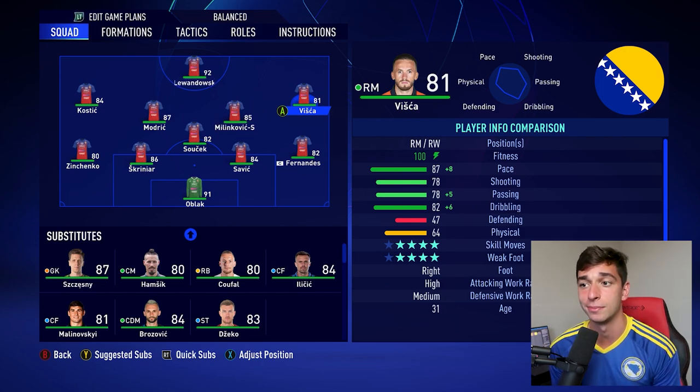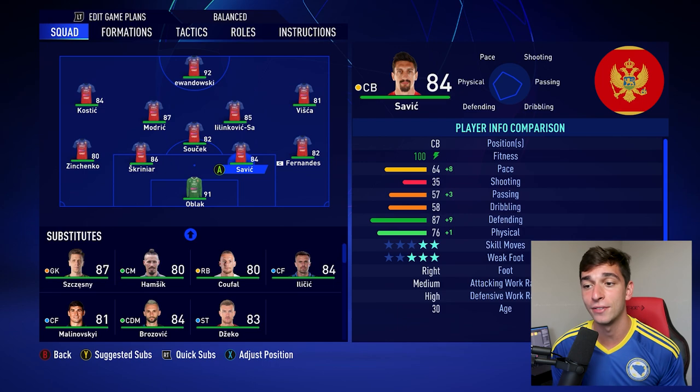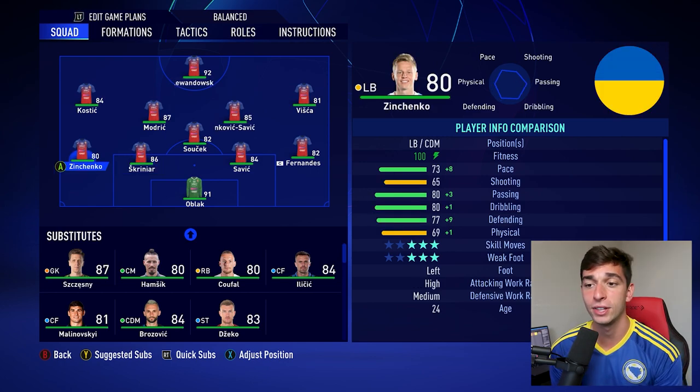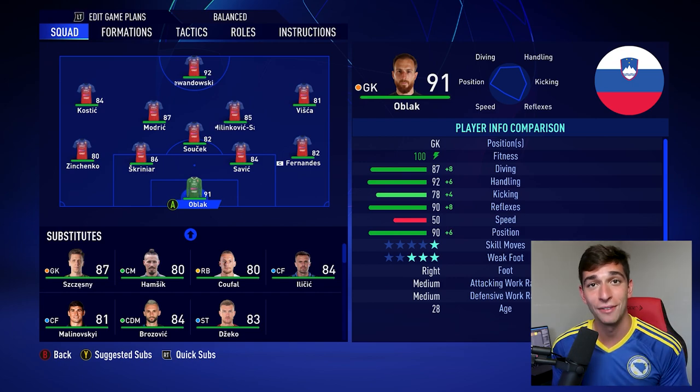Visca is also our only Bosnian player in the starting 11, as Lewandowski takes Dzeko's spot. For right back, I've gone for Fernandez, the Russian player — 82 rated and definitely our best option there. At center back, I've gone for Savic, 84 rated this FIFA — very solid for Atletico Madrid. Joining him is Skriniar from Slovakia, our best center back at 86 rated with 80 pace, 87 defending, and 84 physical. For left back, I've gone for Zinchenko, one of Ukraine's best players. And for goalkeeper, we've gone for the best option in the game — Jan Oblak, the Slovenian beast, 91 rated. Szczesny is on the bench, but Oblak definitely deserves that starting spot.